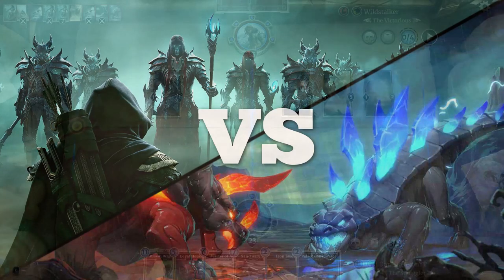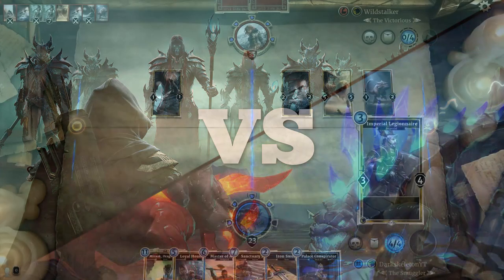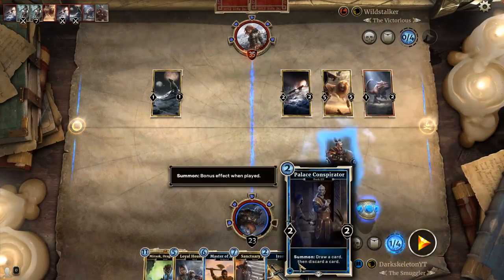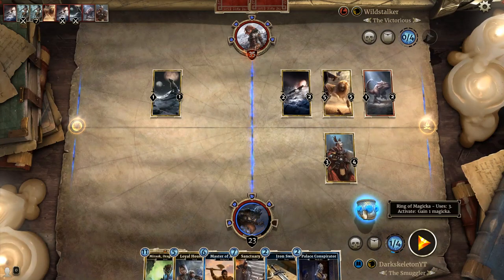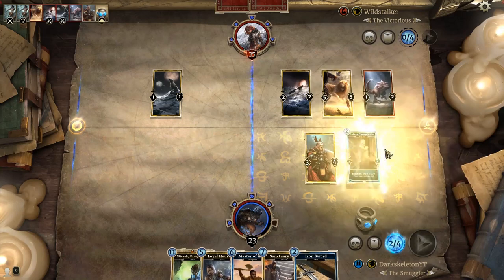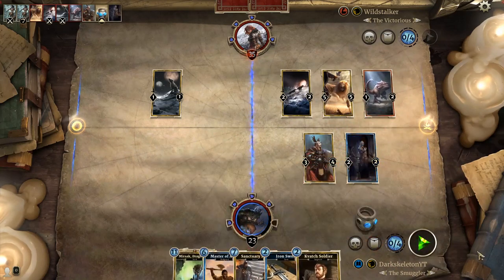Hello everybody, DarkSkeleton here. In this video I wanted to give you 10 key differences between Elder Scrolls Legends and Hearthstone. If you don't already know, Elder Scrolls Legends is a new card game built off of the Elder Scrolls franchise, and it does share a lot of similarities with Hearthstone, but it has a few unique spins on the genre that keeps it fresh and original.